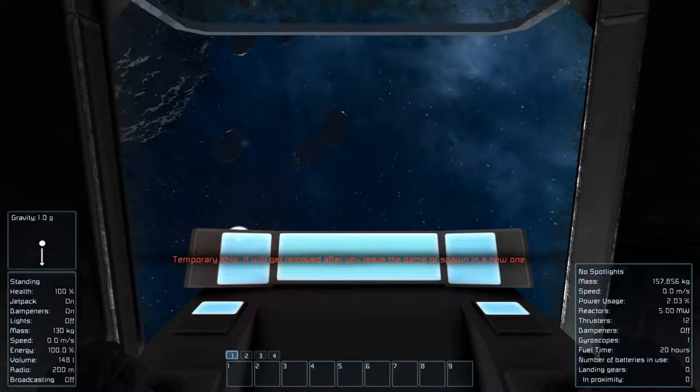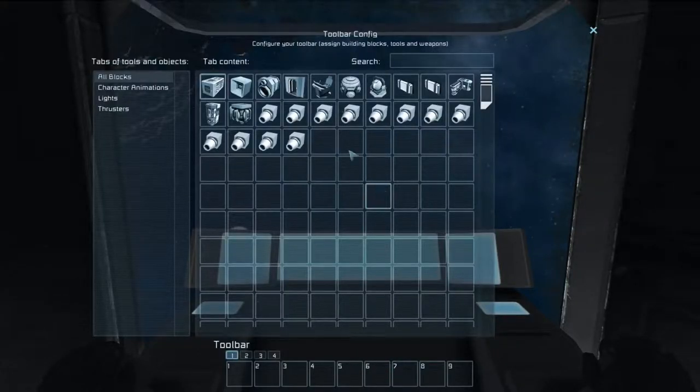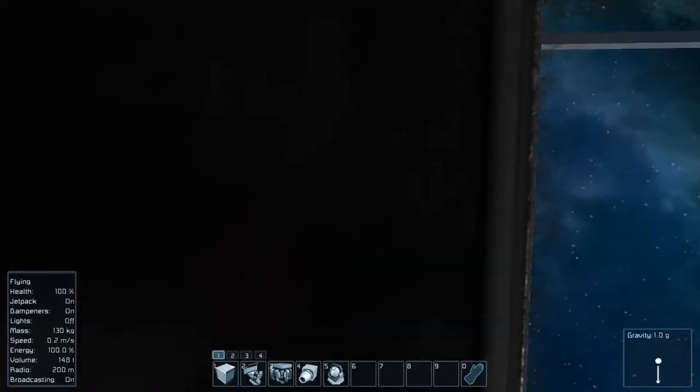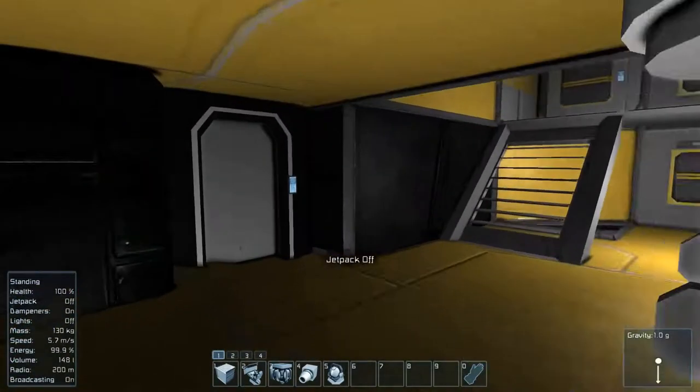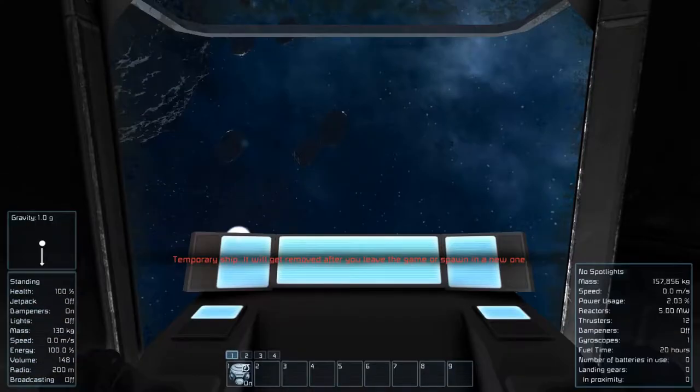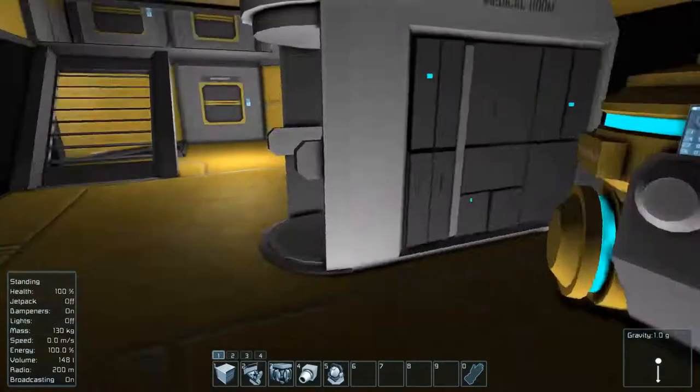Inside our starter ship, one of the first things we're gonna do is get into the toolbar config, find the gravity generator and set up a toggle for it. It's probably one of the most power-draining systems we have. If we take a quick peek, we've got 20 hours of fuel time; turn it off and we're up to seven days. So we'll leave it on for a second while we run around the ship.